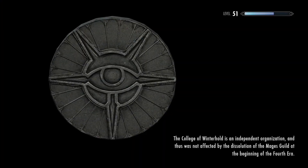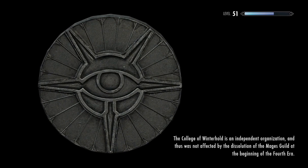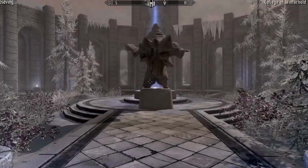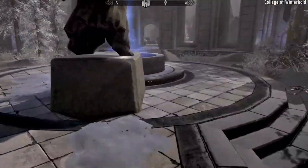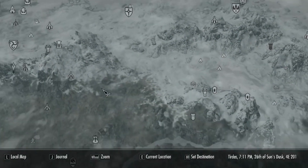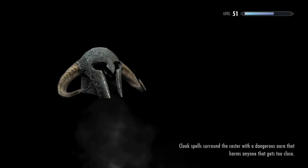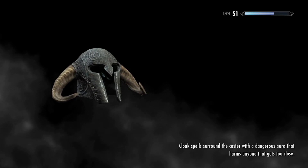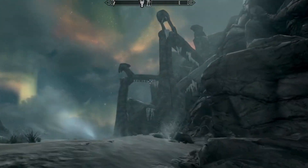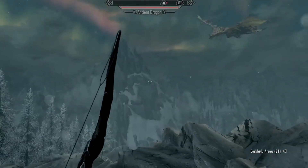Let's see if we get anything good. There is a dragon priest we fight at Labyrinthian and we get one of the masks, which is really good. We already have Krosis. Let's see where Labyrinthian is. Let's just go to the Skyborne Altar first — hopefully there's a dragon there so we can kill it, get more dragon bones, and enchant ourselves a really nice helmet. And there is a dragon there!